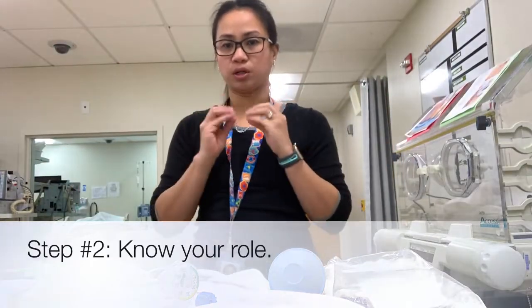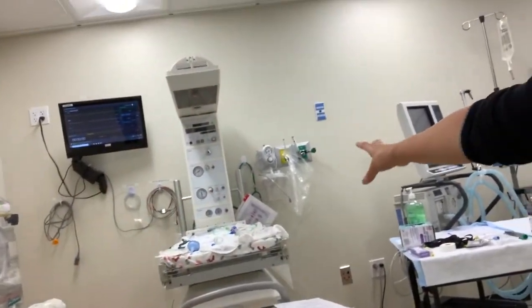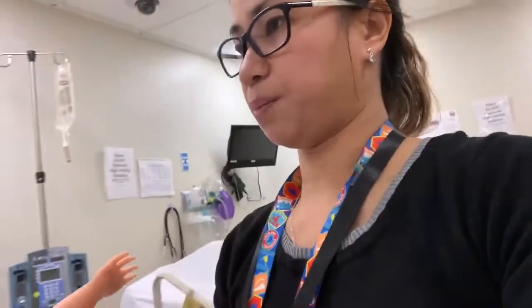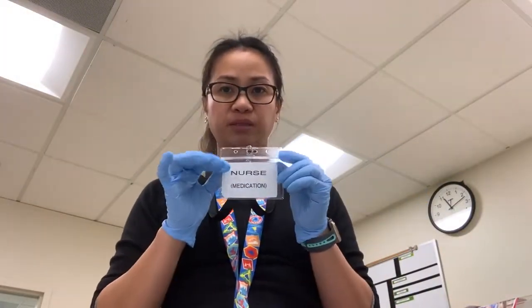Now I'm going to go over step by step each person's responsibilities. Starting with the medication person — the medication person will stand to the other side of the monitor. When they say the baby's out, receive the baby and put the baby in the warmer.